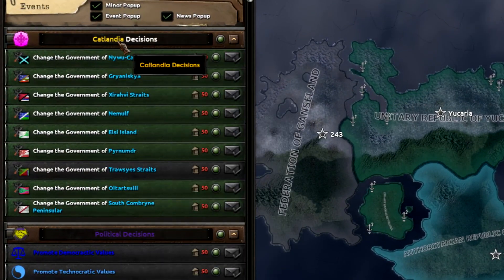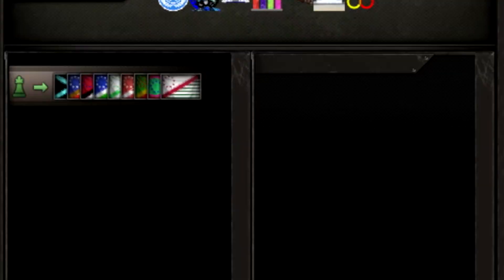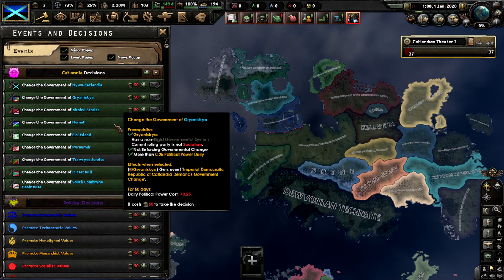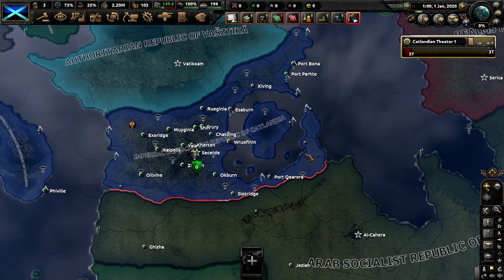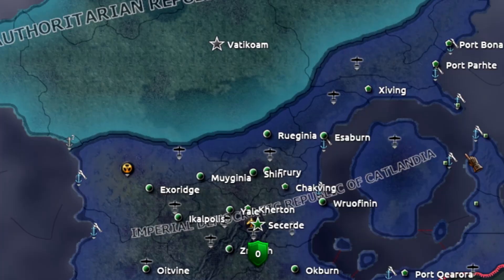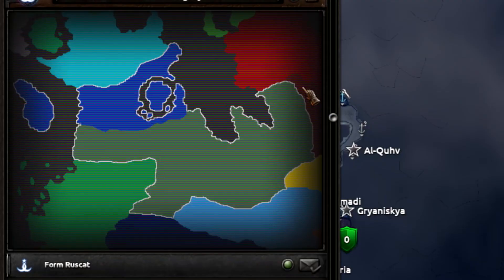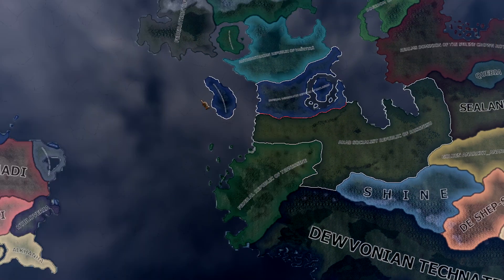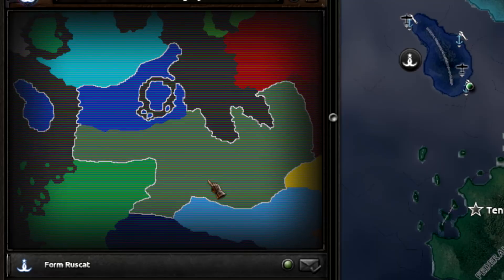If I go here you can see a bunch of decisions that it can choose from, which are basically just its puppets. As you can see there's a ton of puppets, and what it can do is just overthrow their government. I prepared to make this video a few days ago but I have to upload this tomorrow because I took that long. I also have this little decision which is basically a formable between these two nations - they can unite into one nation and I have a little thing for that.